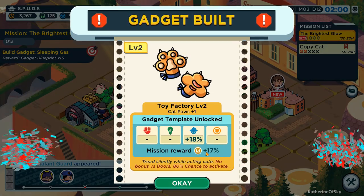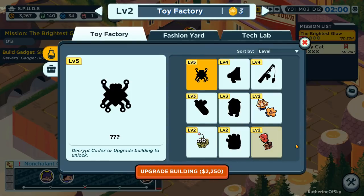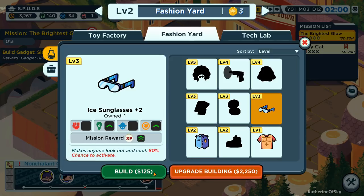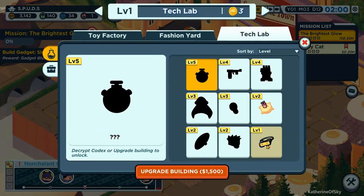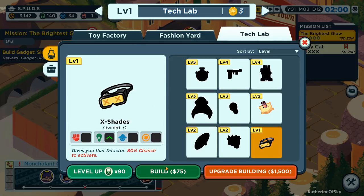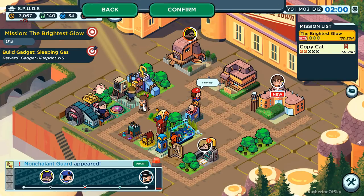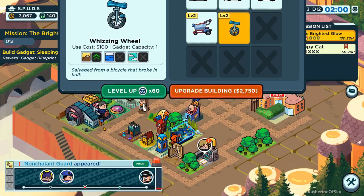Let's pause and deal with these things. Gadget built - toy factory. Gadget template unlocked. Can we upgrade these? Not yet. But we can build these things. Build these, confirm, yes. And we still need these goggles - I don't think we have any goggles yet. Let's go build these guys. I could level them up - I just want to have them. Confirm, yes, go. Anything else? We have so many things. Level up - we need 60 driving points, we don't have that at all.